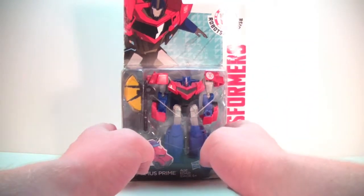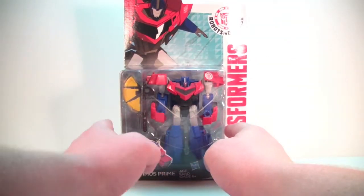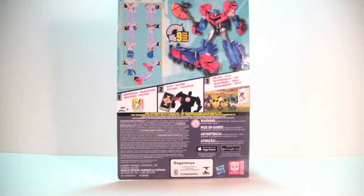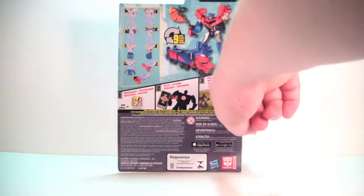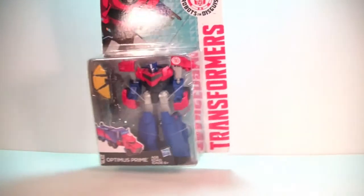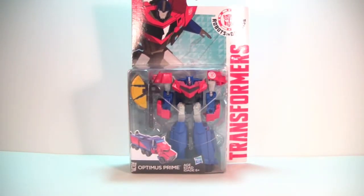We'll take a look at him in his packaging. He is in the new Robots in Disguise packaging with the Transformers logo on the side, Robots in Disguise up in the corner, and some nice artwork of Prime. Really like the way that looks. Nice clamshell showing off the figure. Around the back we've got product shots and transformation instructions — nine steps from robot to truck. No bio on these guys, but you've got a mobile app sticker you can scan to unlock something in the game. I really like the artwork, and I watched the premiere episode of Robots in Disguise with my son — he loved it and I actually really enjoyed it too, much better than I was anticipating.